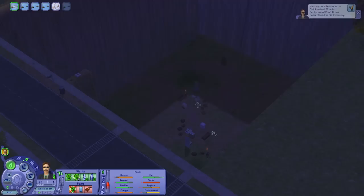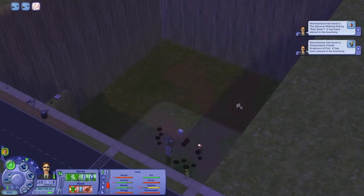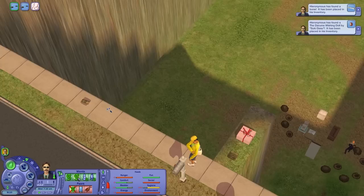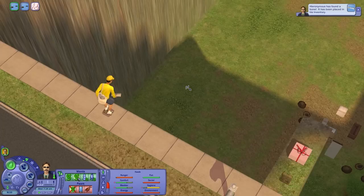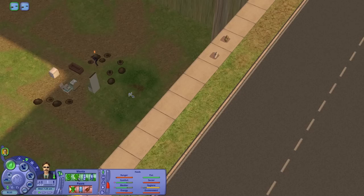Let's go ahead and have a look at Humperdinck again — consider him from afar as a subject. He found a chicken feed charlie sculpture of fun. The solution to this game is just dig in the ground — this is why I love this game. Daruma wishing doll by Suki Day. The writing in this game really was outstanding. He found a bone. He found a lot — newspaper. There's something over here but he just keeps trying.